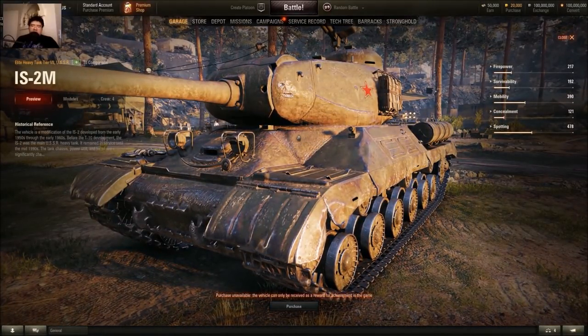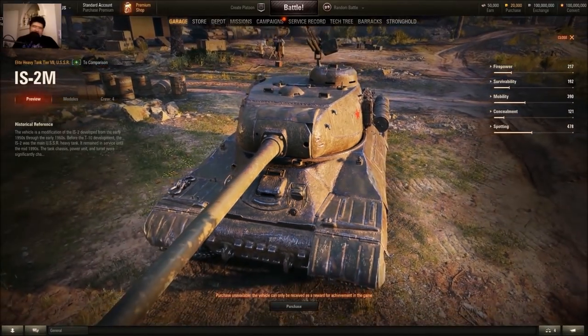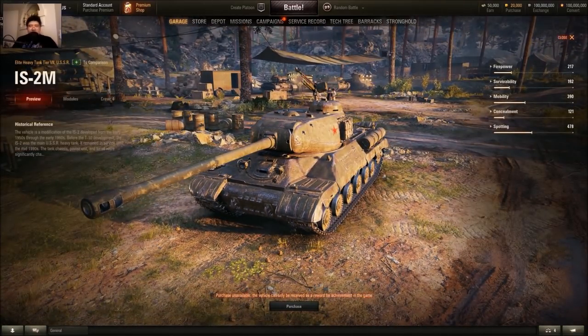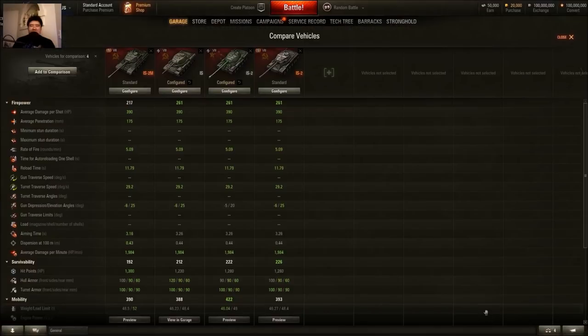You're trading horsepower per ton ratio for slightly better accuracy and slightly better aim time. It also carries about seven more rounds, so you can afford to spam a little bit more. It's IS-2 with side skirts — that box is the side skirt, it acts as space armor. But you don't really side scrape with the IS unless you're against lower tiers, and if they're side scraping, they get penetrated right into the cheeks.